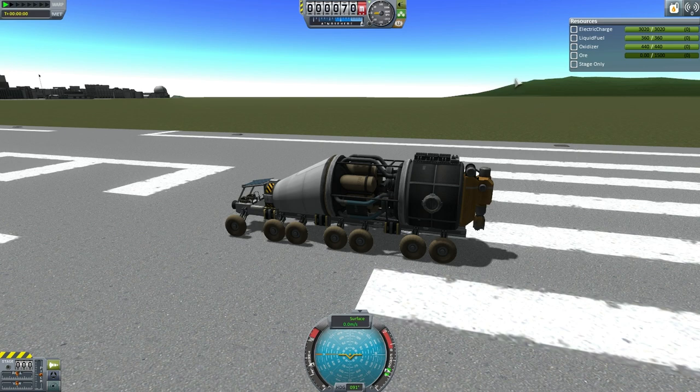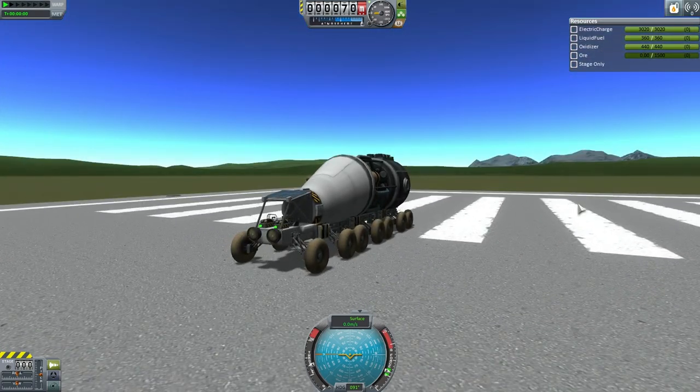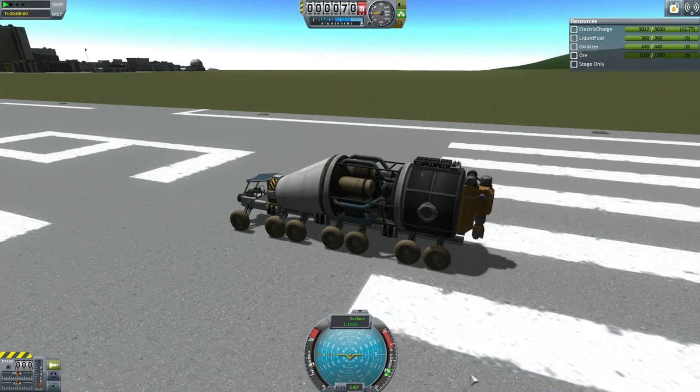What you see here is a prototype mobile ore drilling truck being tested for its maneuverability and safety ahead of being deployed to the moon. It has numerous features including the fuel cell on top of the ore storage tank, which provides power for the single tail-mounted drilling unit.